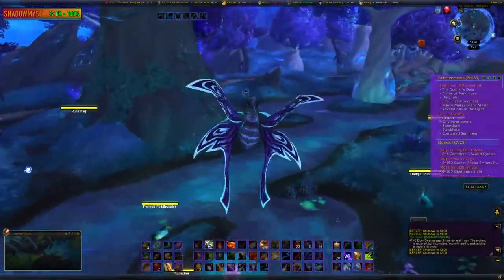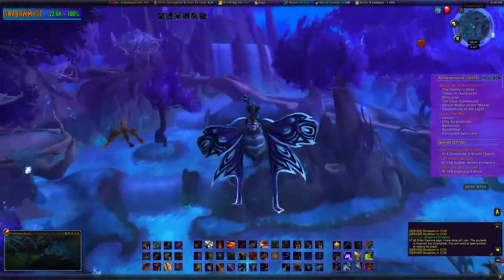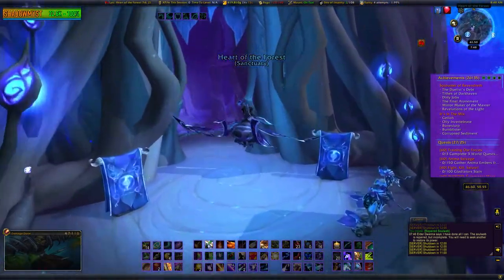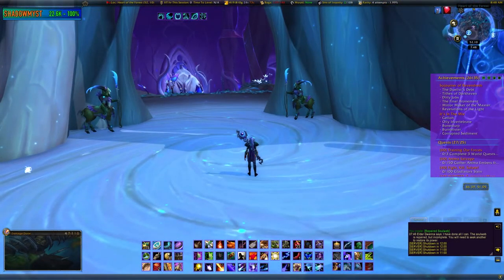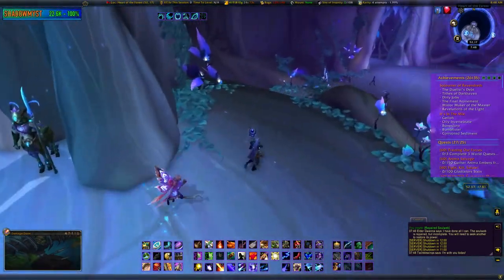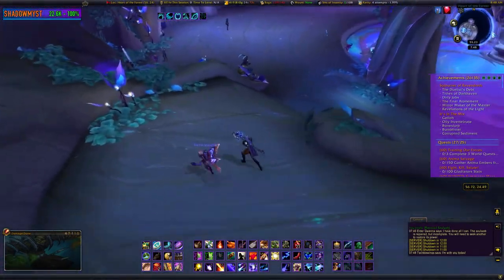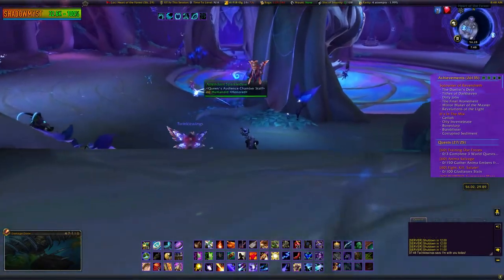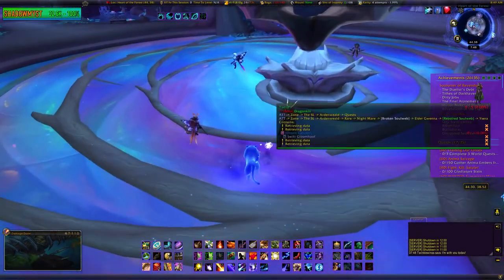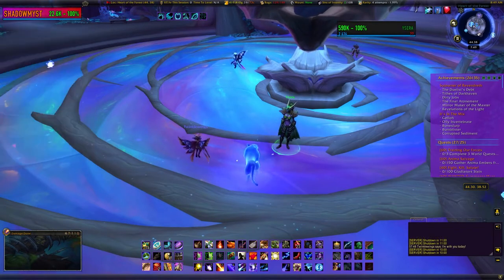For the final step, step three: go to the Heart of the Forest and talk to Sere'ana to get the dream catcher. You don't have to be part of the Night Fae Covenant to do this. If you are, you can hand in directly inside. If you're not, speak to the guards outside the Heart of the Forest and that will allow Sere'ana to come outside so you can speak to her. That concludes the dream catcher portion, which is required to get the Swift Gloom Hoof.